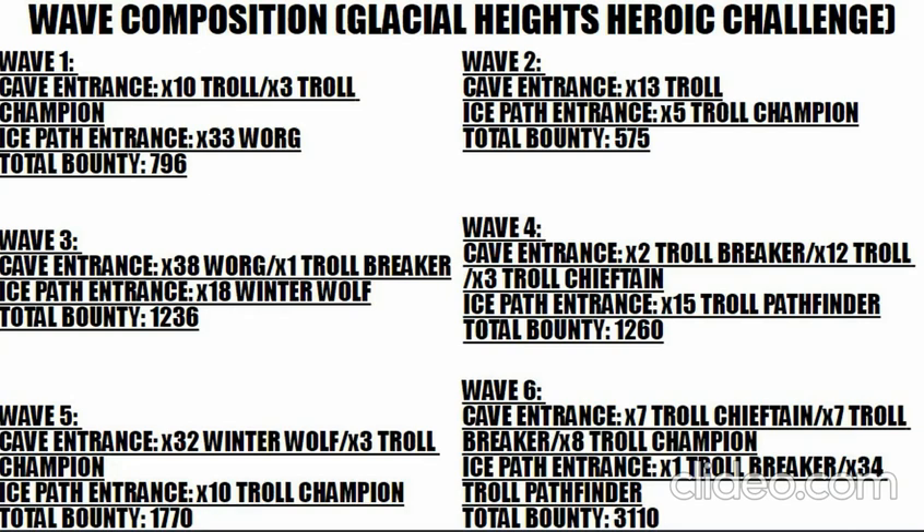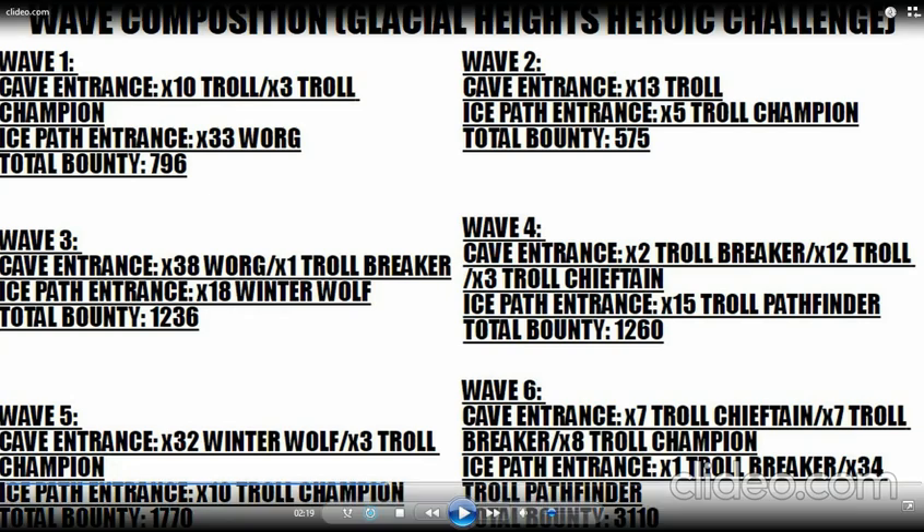The fifth wave troubles you with troll champions and winter wolves — nothing overwhelmingly tough. But the last wave is hard: out of the cave comes 7 troll chieftains, 7 troll breakers, 8 troll champions, and on the ice path 1 troll breaker and 34 troll pathfinders. The chieftains come out of the cave but divert onto the ice path to meet the pathfinders — they bang the drum, enhancing speed, armor, and restoring hit points. Meanwhile the troll champions follow the breakers through the cave at the bottom, so you're covering two tough paths simultaneously. I had trouble playing this on Flash.